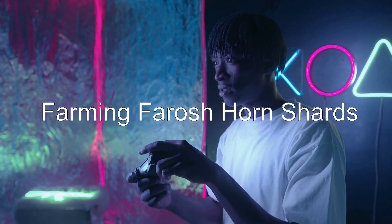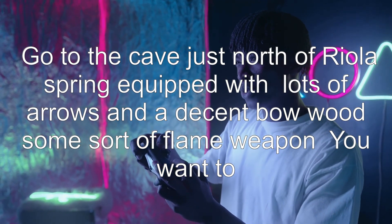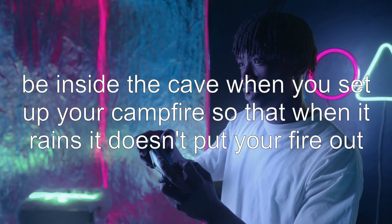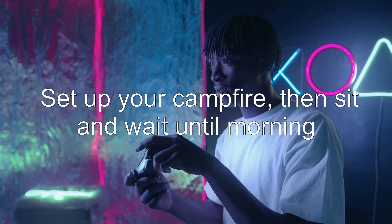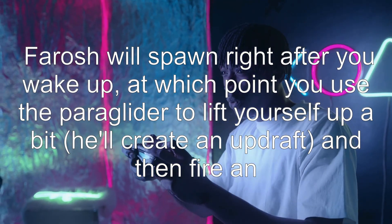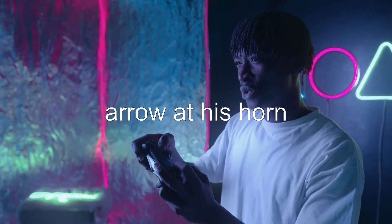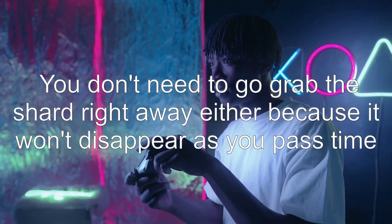Answer 2: Farming Farosh horn shards. Go to the cave just north of Riola Spring, equipped with lots of arrows and a decent bow, with some sort of flame weapon. You want to be inside the cave when you set up your campfire so that when it rains it doesn't put your fire out. Set up your campfire, then sit and wait until morning. Farosh will spawn right after you wake up, at which point you use the paraglider to lift yourself up a bit. He'll create an updraft, and then fire an arrow at his horn. You don't need to grab the shard right away either, because it won't disappear as you pass time.